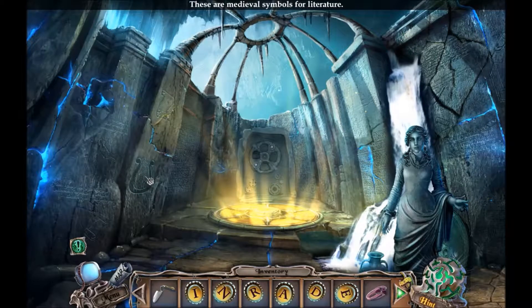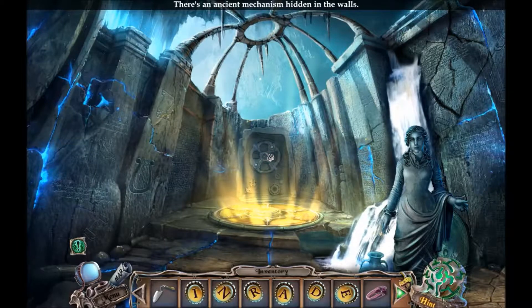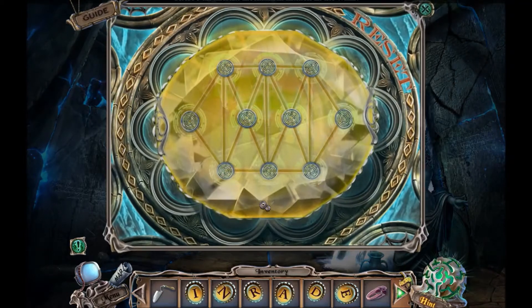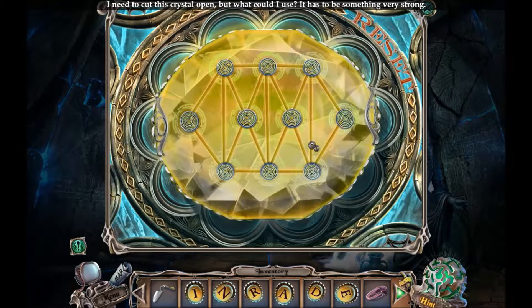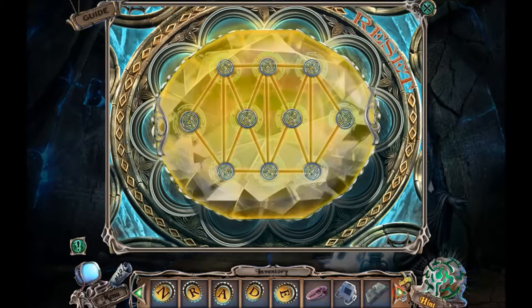These are medieval symbols for literature. There's an ancient mechanism hidden in the walls, and I bet the next student is here. I need to cut this crystal open but what could I use? My diamond. Where's my diamond ring? There we go.